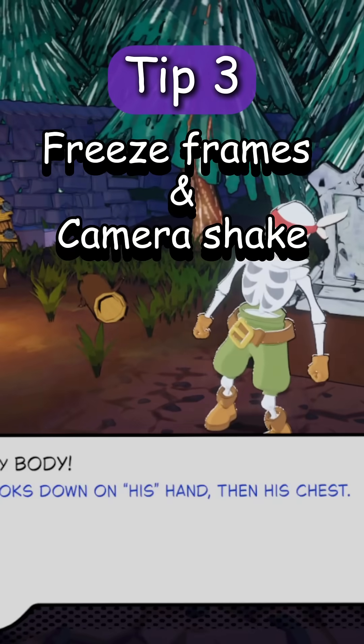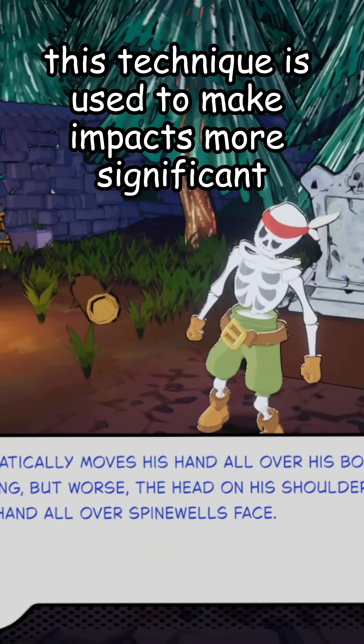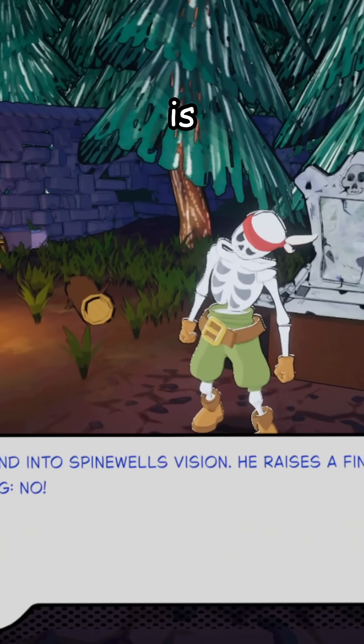Tip number three: freeze frames and camera shake. Common in fighting games, this technique is used to make impacts more significant. But be careful with those two effects — the key principle is less is more.